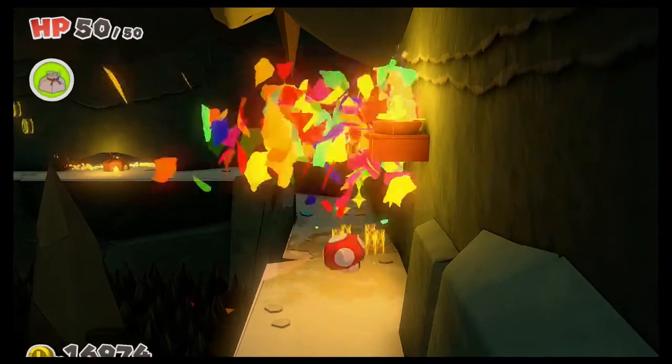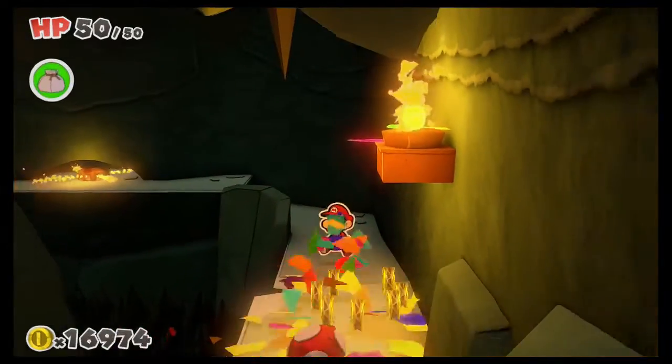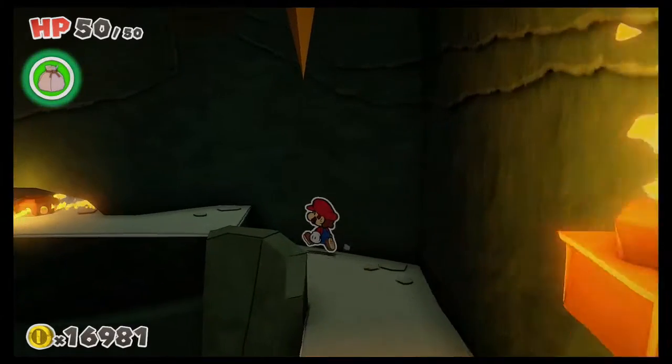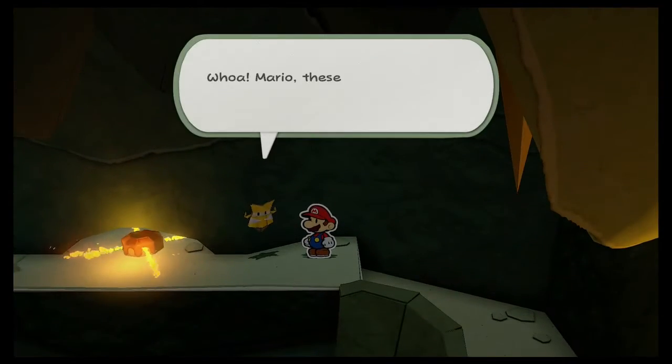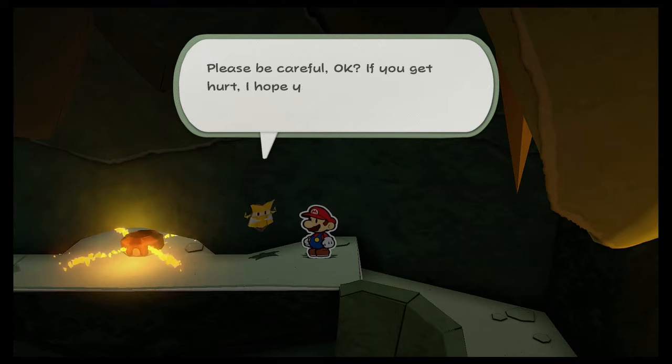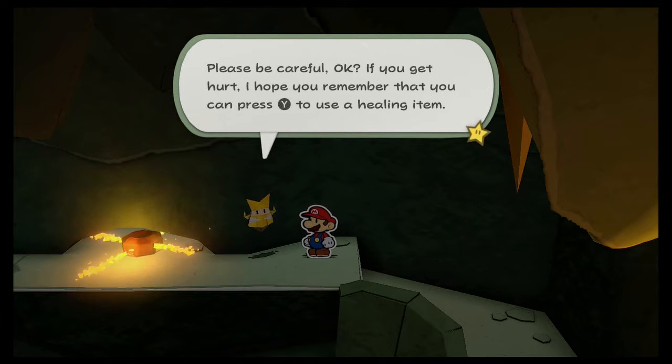Now let's start making some progress. We got a mushroom there, let me grab that. Whoa, Mario, these traps are actually on fire — please be careful. If you get hurt, remember that you can press Y.